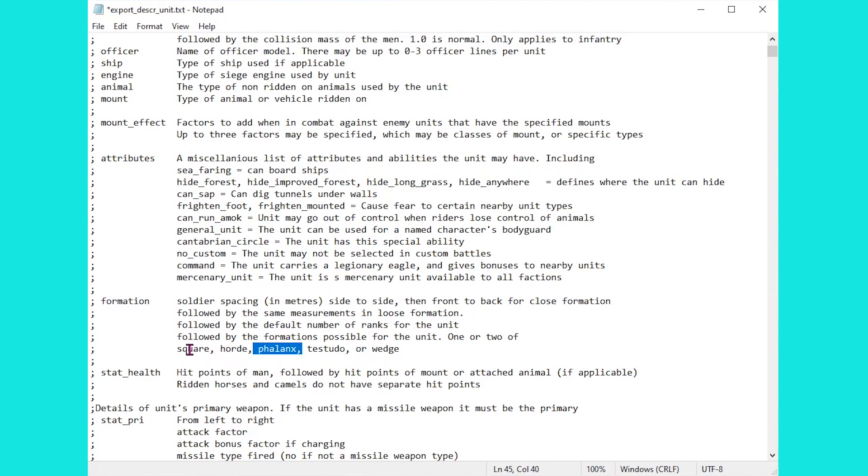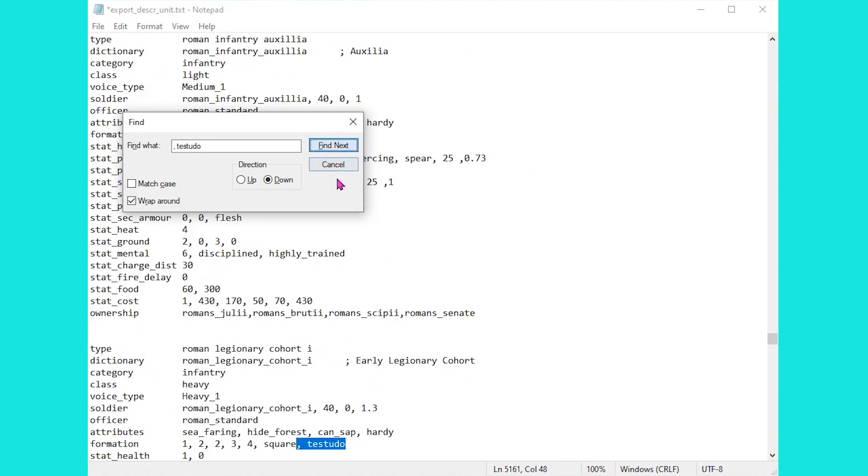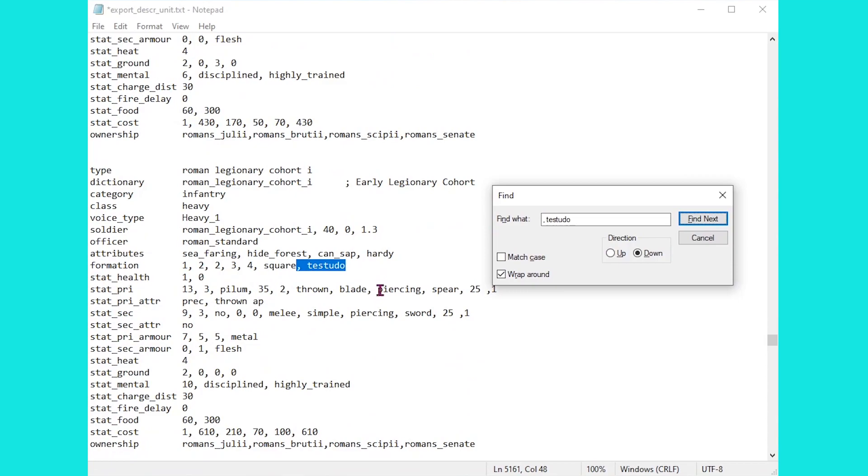Like last time when we looked at phalanxes, we're looking at the formation section. We saw Phalanx written here along with Square, Horde, Testudo, and Wedge. You can only have two of these formations on any one unit. So what I want to do is look for Testudo — I'm just going to highlight that and find it in the text. The early legionary cohort is a lovely example: they have Testudo and the Square formation, and as I said you need one or two — no more, no less.